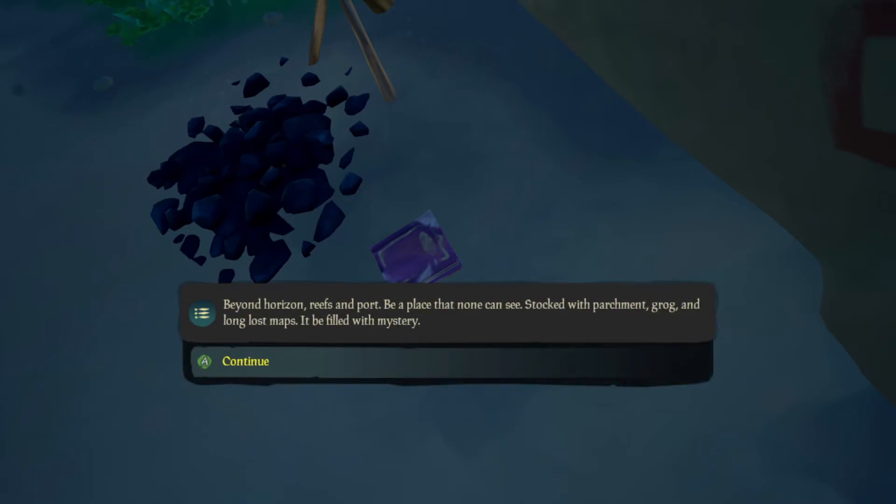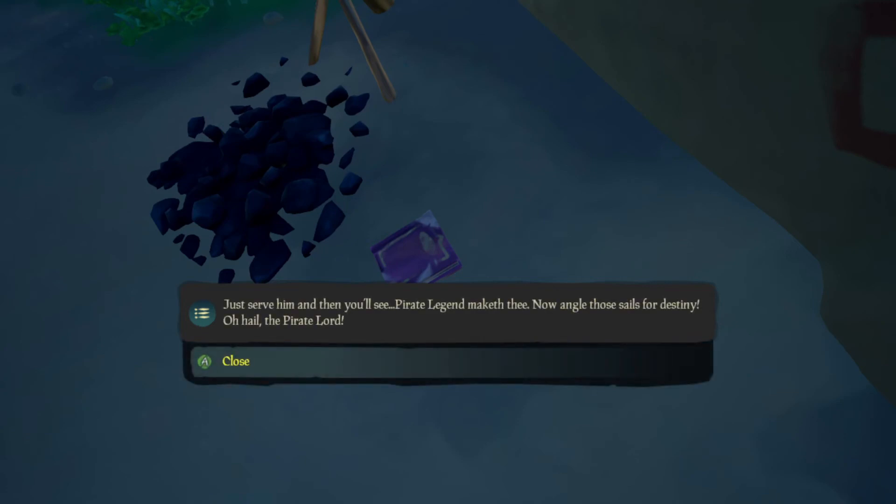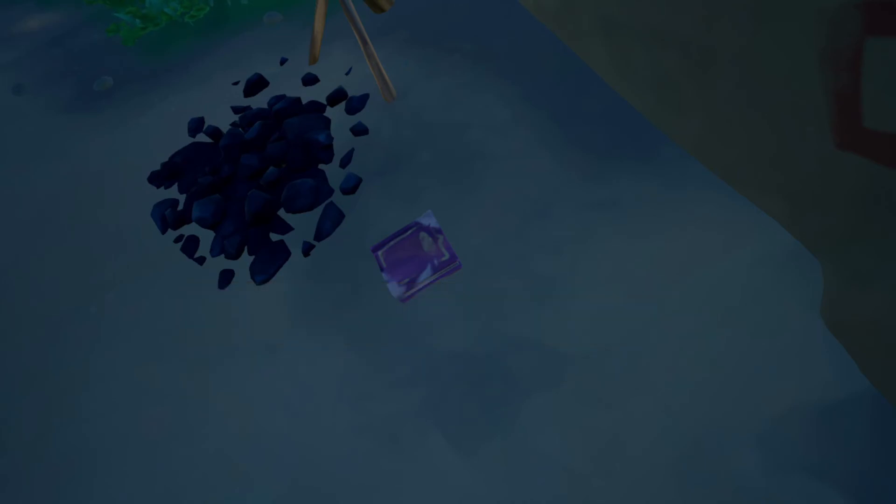Beyond horizon reefs and port, be a place that none can see, stocked with parchment, grog, and long-lost maps - it be filled with mystery. How I will make my ship a legend that's adorned. Hush now, you landlubber, you have to please the lord. He waits amongst a pile of gold; tell him the things your crew never told. Just serve him, and then you'll see - pirate legend maketh thee. Now angle those sails for destiny. Hail the pirate lord.